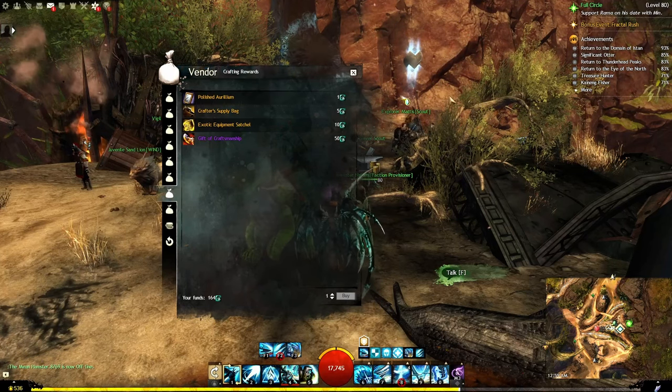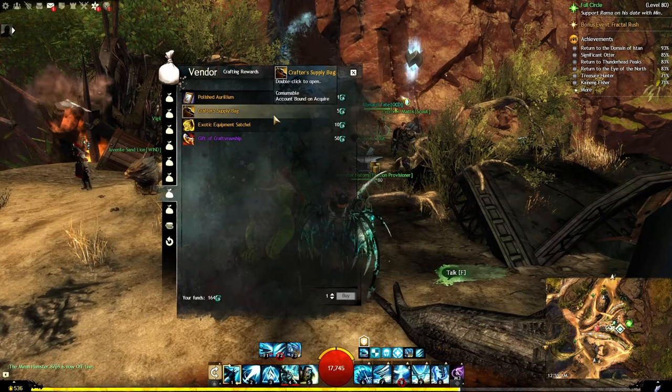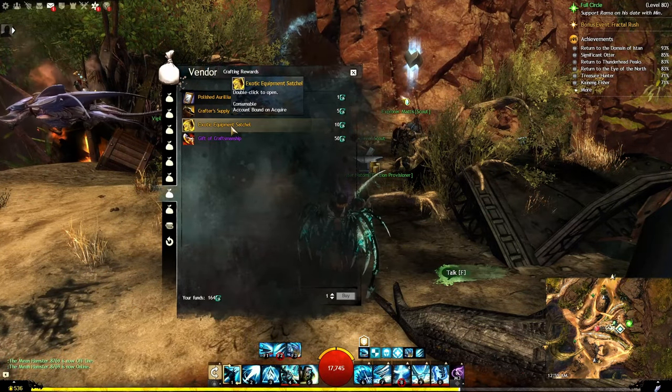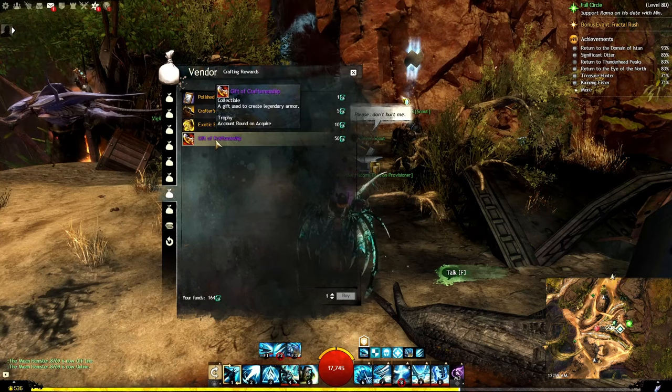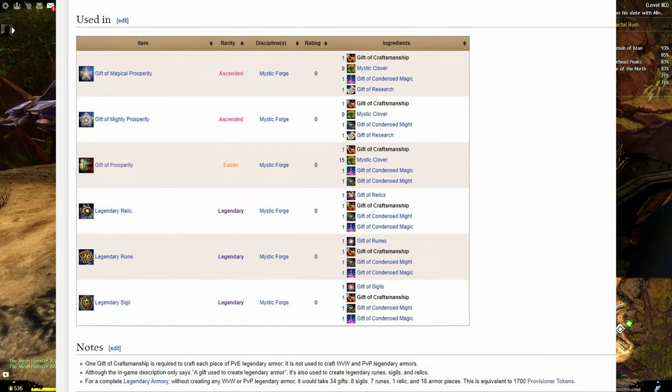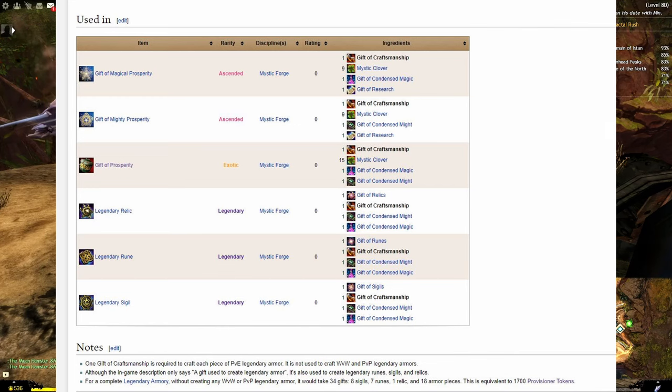Next is the Crafting Reward. The Polished Aurelium is an item tied to a Raid Achievement. The Crafter's Supply Bag gives you crafting materials, and the Exotic Equipment Satchel gives you equipment. The one of note is going to be the Gift of Craftsmanship, which is used in several different legendary pieces. It is necessary for completing both PvE sets — that's going to be the Raid set as well as the new Secrets of the Obscure set. The Gift of Magical Prosperity and the Gift of Mighty Prosperity each require one. Legendary Relics, Runes, and Sigils also require a Gift of Craftsmanship.